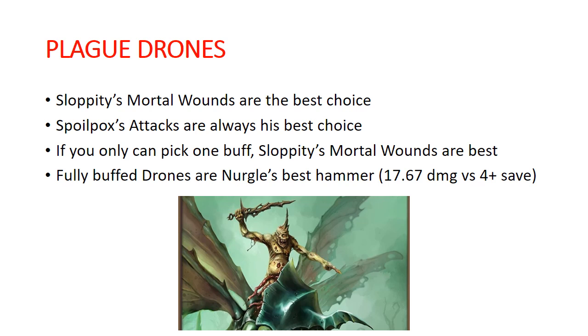Fully buffed up drones are Nurgle's best hammer unit. A unit of them can do almost 18 damage against a 4-up save if they're buffed to the gills. Keep that in mind that, especially with these additional buffs we can throw on them now, they're just a crazy hammer.